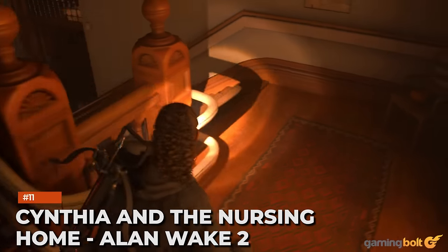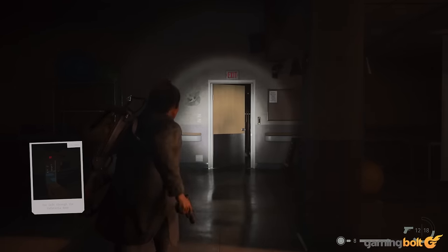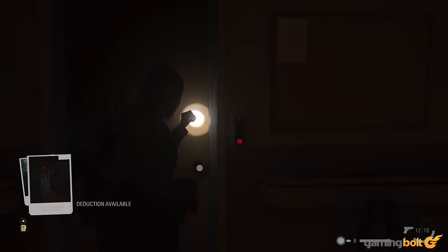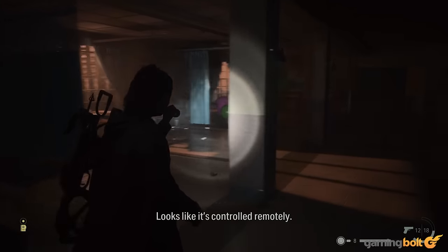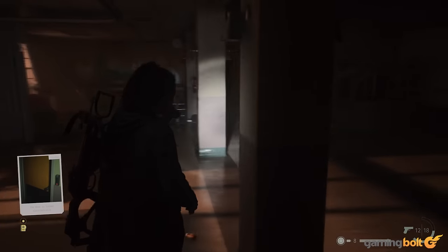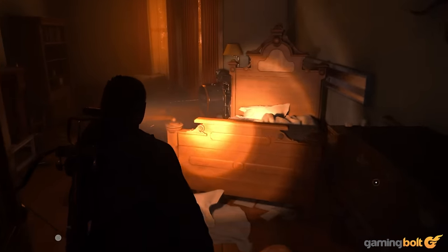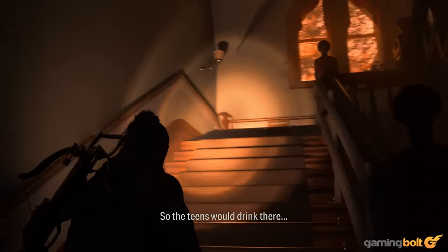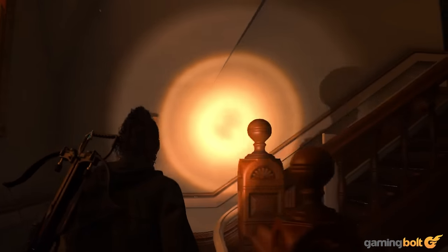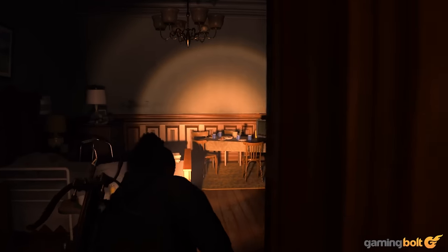Cynthia and the Nursing Home – Alan Wake 2. Alan Wake 2 is brimming with sequences that can get your pulse racing, including plenty of jump scares, but no part of the game is as chilling as the nursing home section. From the palpable atmosphere to the eerie environments you go through, to how things progressively get more and more twisted as you progress further, this is where the game is at its absolute peak. Encountering Cynthia serves as an appropriately horrific crescendo for this sequence.